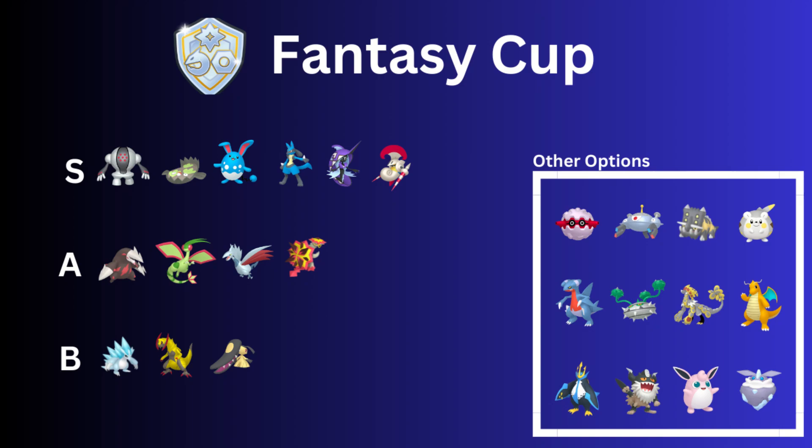For the S-rank we have a couple of steels: Registeel and Galarian Stunfisk, both top-ranked and really strong. Registeel is always a great safe swap — even if they respond with a Lucario or Escavalier, it can flip the switch or force shields. It's just a beautiful Pokémon. Galarian Stunfisk is really strong as well and can pick up a lot of shields.